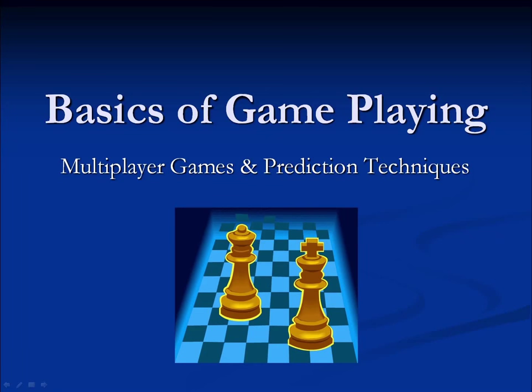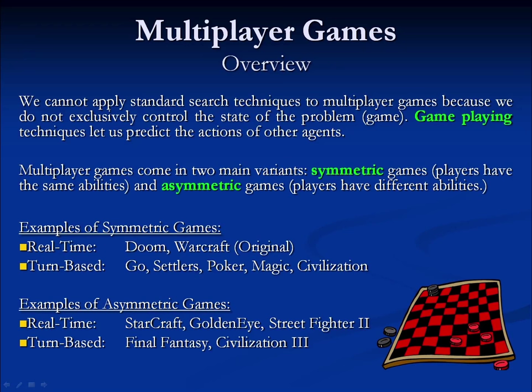Hi everybody, this is Jeremiah, and in this video we're going to talk about the basics of game playing. Up to this point, we've looked at a lot of different well-defined problems, and we've also briefly touched on the idea of multiplayer games. One of the issues with all of the search approaches we've looked at is that they cannot make a prediction of what our opponent might do. Game playing is a set of techniques that allow us to make predictions about what opponents or other agents might do in the game world.